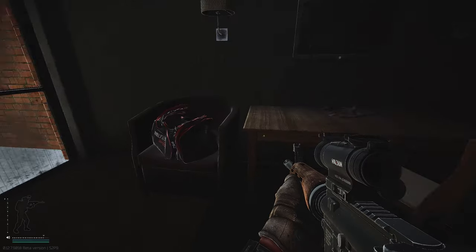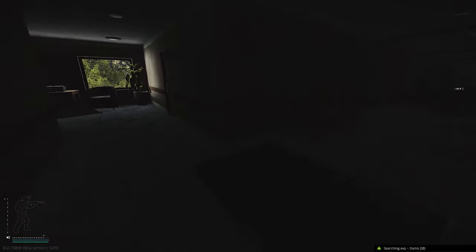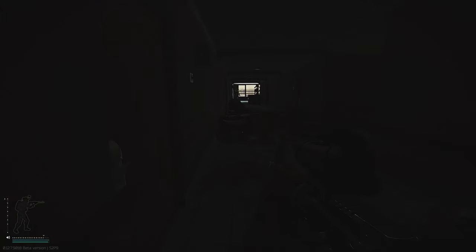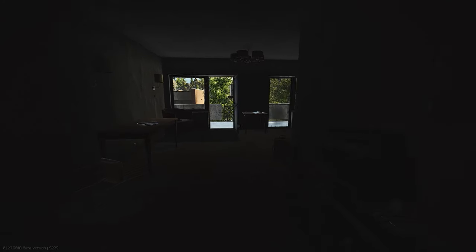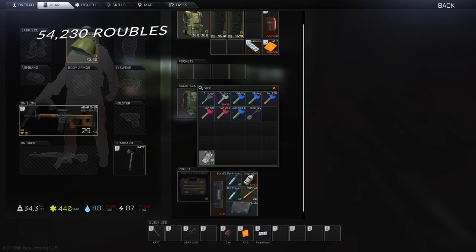To get an average I did this twice more - the amount of money per run certainly fluctuates a great deal. We found two H2O2 solutions and a couple of loose medical items, as well as a capacitor in the PC. In the bathroom we found a grizzly first aid kit in the shower underneath the radiation suit, and some painkillers on the bathroom floor. This gave us a total of just 54,230 rubles.